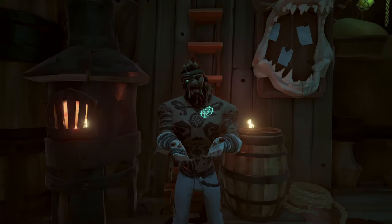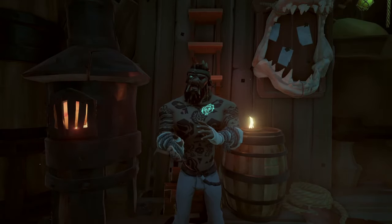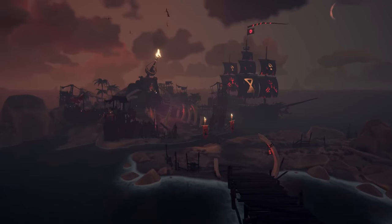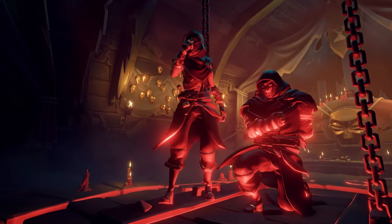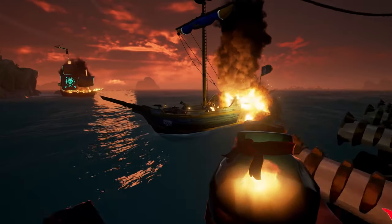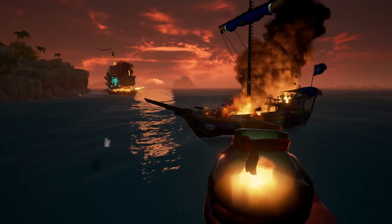Before we begin, it is important to understand the different paths you can take to become pirate legend. Sea of Thieves offers three distinct factions: Gold Hoarders, Order of Souls, and Merchant Alliance. Each faction provides unique quests and rewards. There are also another two factions, the Hunter's Call and Reaper's Bones, but we're not going to be focusing on those in today's video.